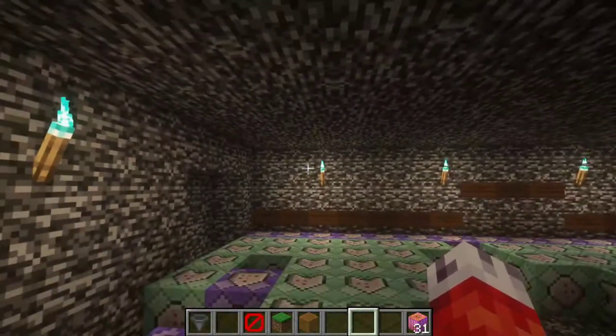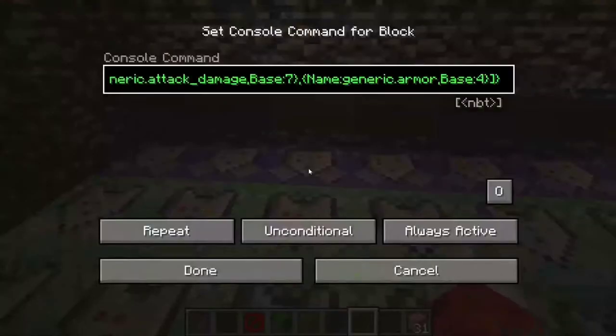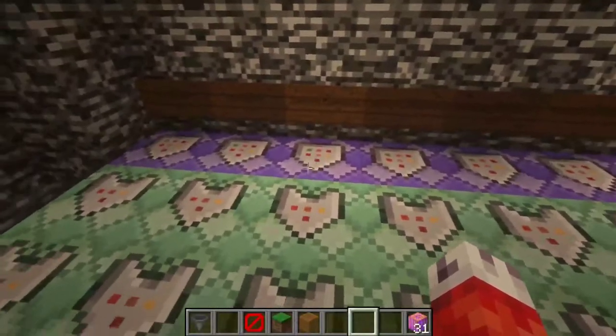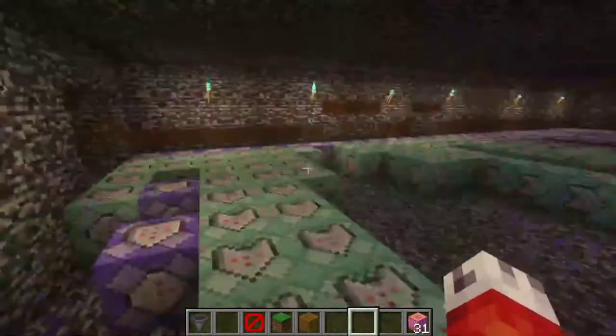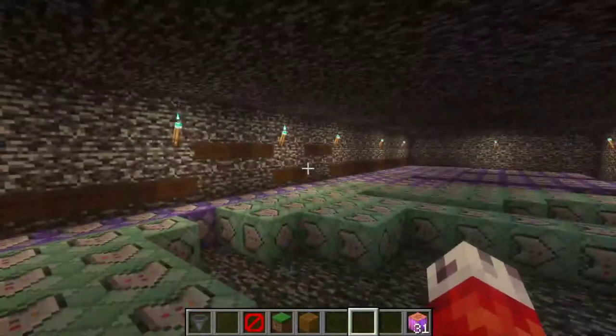That's all well and good now that we have our pumpkin spawning. But what about the actual custom health bar? We have the pumpkin with its attributes set in the first command block — bonus health and potion effects all done on MCStacker — and we have all the visual effects that play. But what about its AI? What about its health bar?